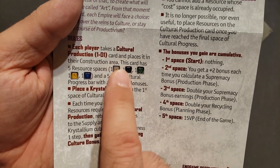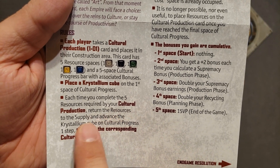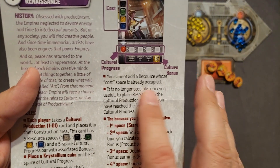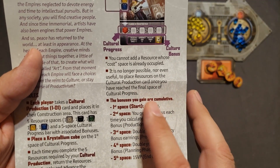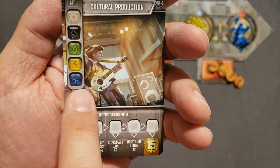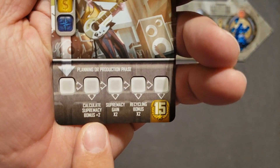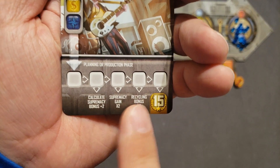You take a cultural production card and place a crystallium cube on the first space. Each time you complete the five resources required by the cultural production, return the resources to the supply and advance the crystallium cube one space on the cultural progress track, then gain the corresponding cultural bonus. The first bonus lets you calculate your supremacy bonus with a plus two — so in solo mode you only need three or better in production to trigger supremacy.